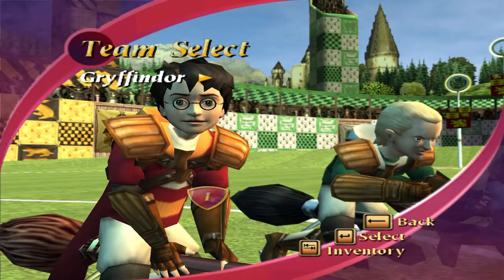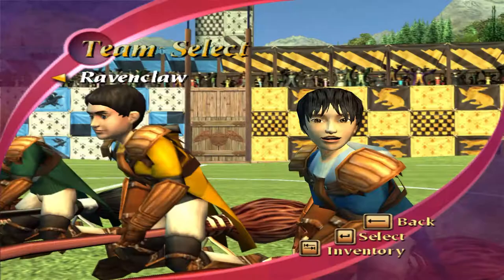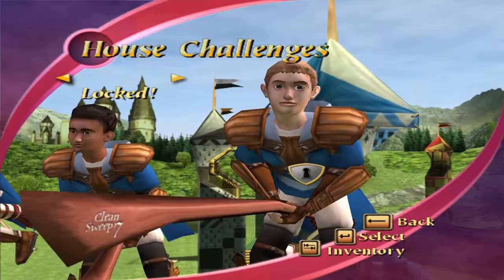You may then choose which of the four Hogwarts houses you want to compete as to win the Hogwarts Quidditch Cup. I chose Ravenclaw because I'm smart, where I learned that Cho Chang was apparently the Ravenclaw seeker. The Hogwarts section of the game acts as the tutorial, where before your first Quidditch match you are taught the basic moves.